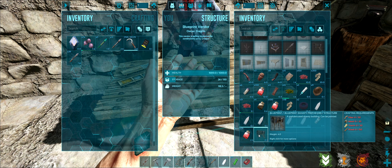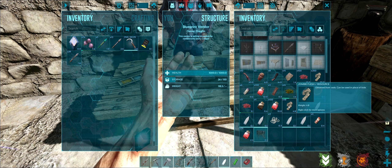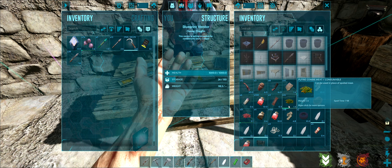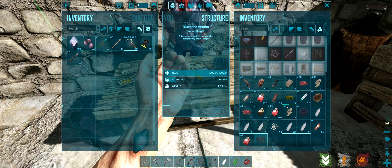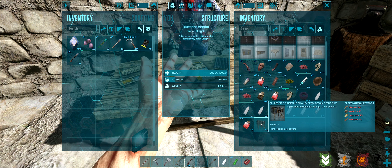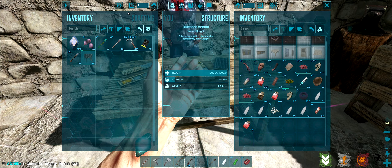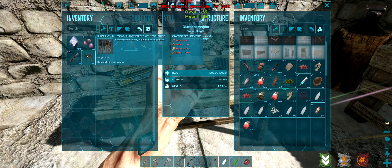Wait, this guy sells blueprints? He doesn't sell the items, he sells the blueprints. So I need a bunch of metal and a bunch of wood.